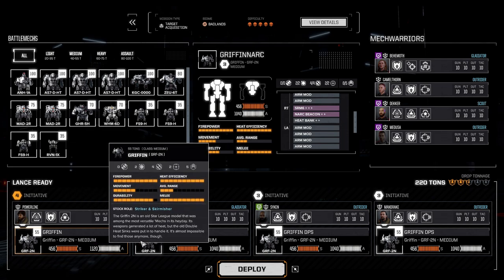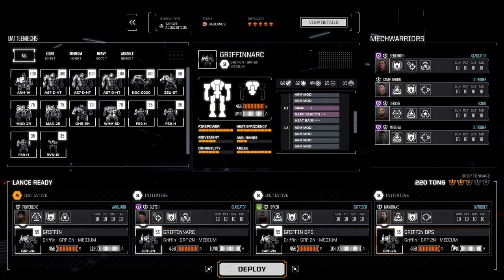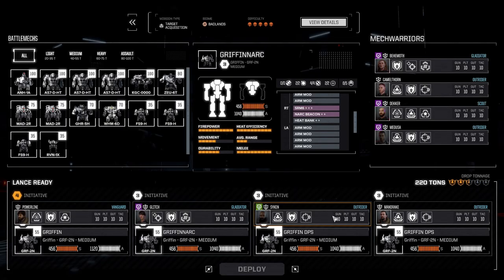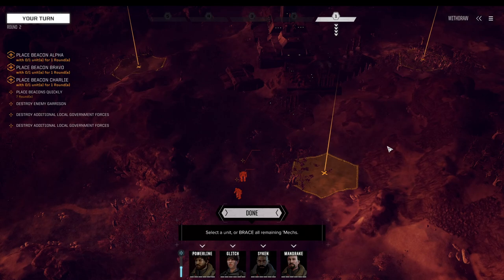We have the Griffin ECM, the Griffin NARC, and the two DPS Griffins. We've got sensor lock in case we need it, multi-shot, and two ace pilots — that should be plenty. The game tells us we're heavily underutilizing our tonnage capacity, but that should not be a problem. Let's see how well we do.